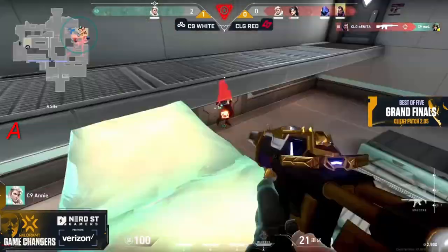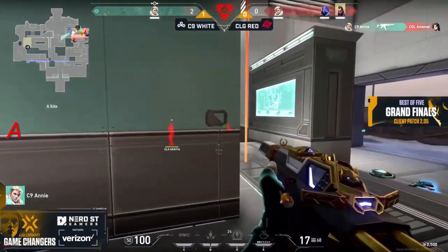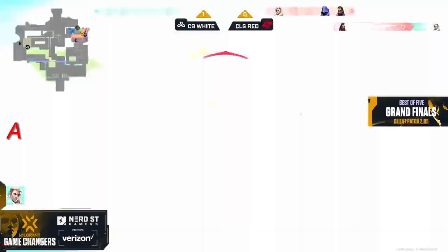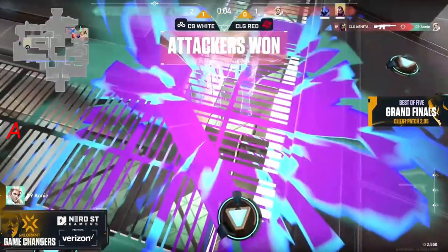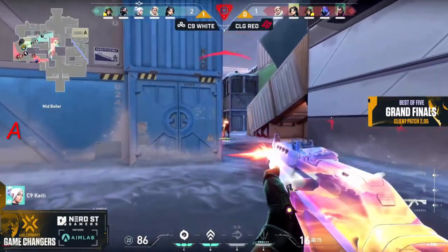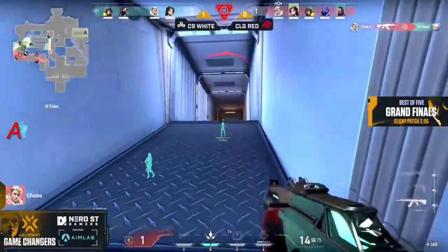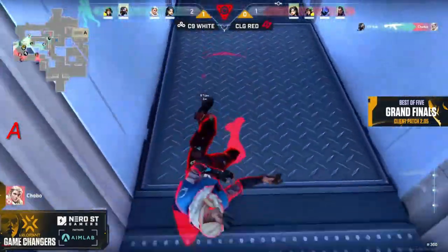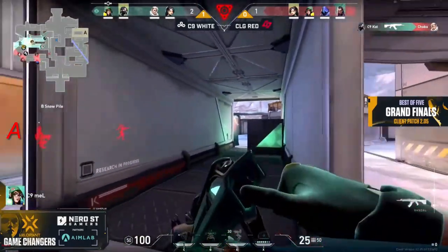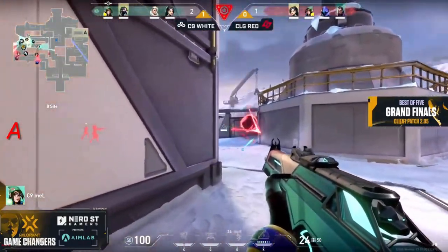What a shame for C9 — they had everything going for them. They kept Specters in hand and thought they could outgun and outrun, but it's not going to be. And guess who's left — it's the clutch meister, Addy. We've seen her pull off about ten clutches throughout this match. She manages to get the plant down and move the spike over towards B. Good fake, as called before. The retakes haven't been too hot from the defenders — can they make it happen this round?